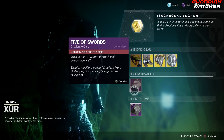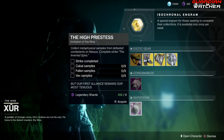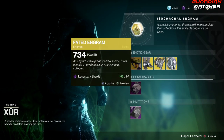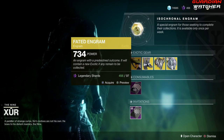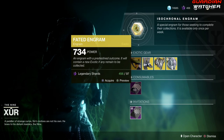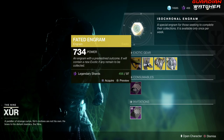Next we have your Consumables, which is your Nightfall Challenge Card as well as your Invitations, if you still have those. And then, like I did say, the Faded Engram — if you guys have exotics out there that you need that aren't tied to a quest or a specific area.